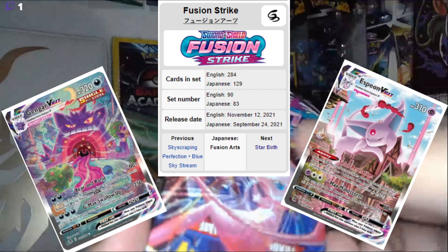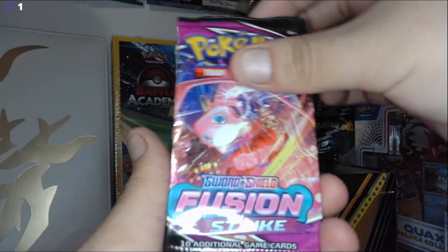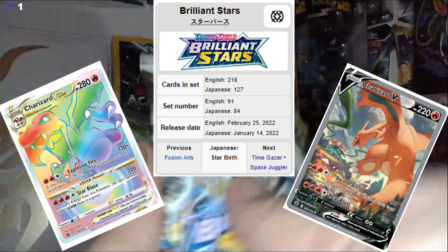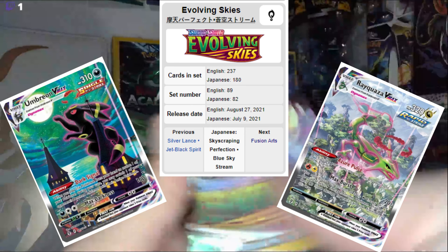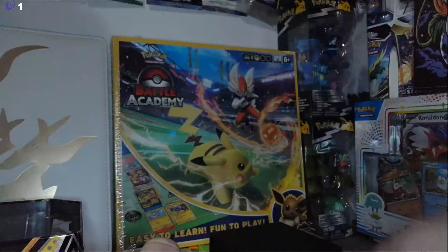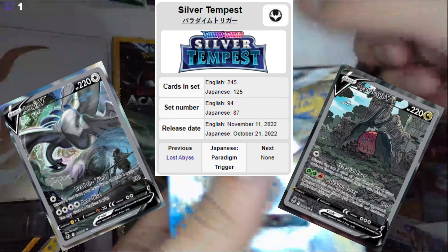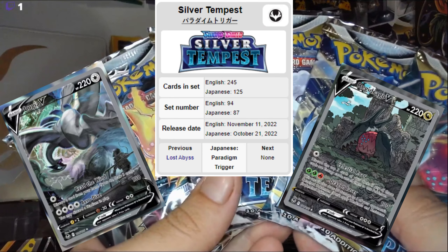The cards we have in the tin here are Fusion Strike, Brilliant Stars — we have two of them — and then at the very end, two Evolving Skies. So it's two, two, and then one. Not bad. And also for the booster bundle, we have the six booster packs for Silver Tempest, which we are also going to be opening. We'll do that last.